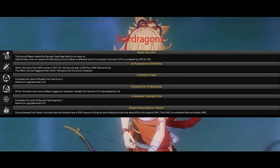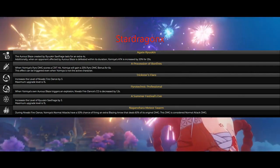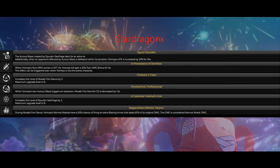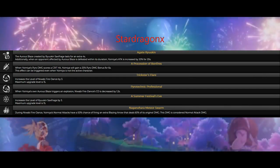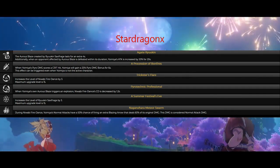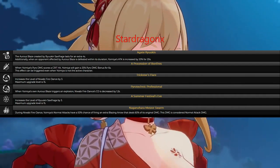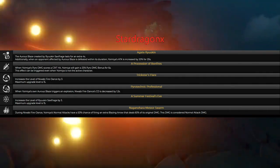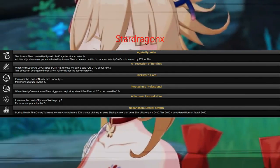Constellation level six: when her elemental skill is active, Yumia's normal attacks will have a 50% chance of firing a blazing arrow that yields 60% of original damage, and this damage is considered normal attack damage. Looking at the constellations, I can see that getting Yumia to constellation level two will probably be enough. I don't see how constellation levels three, four, five, or six will actually make that big of a difference.